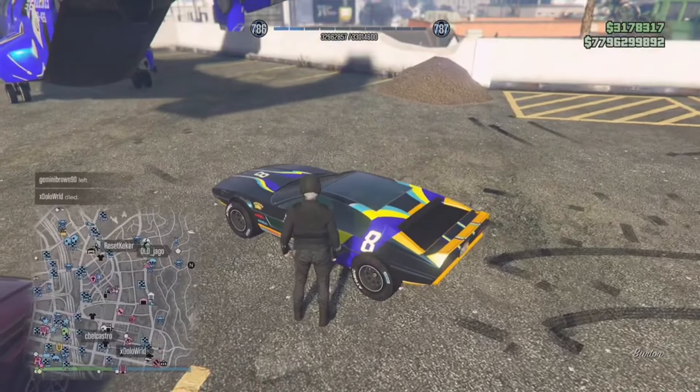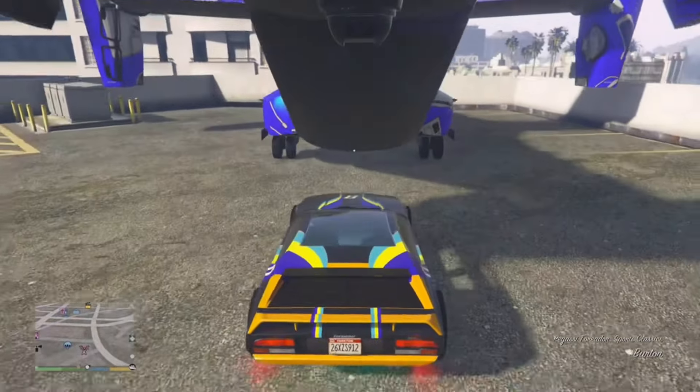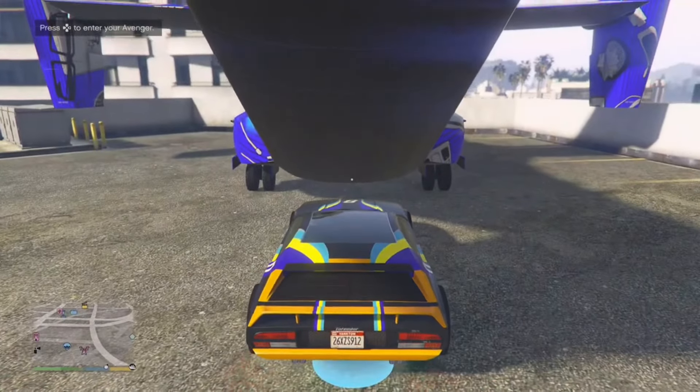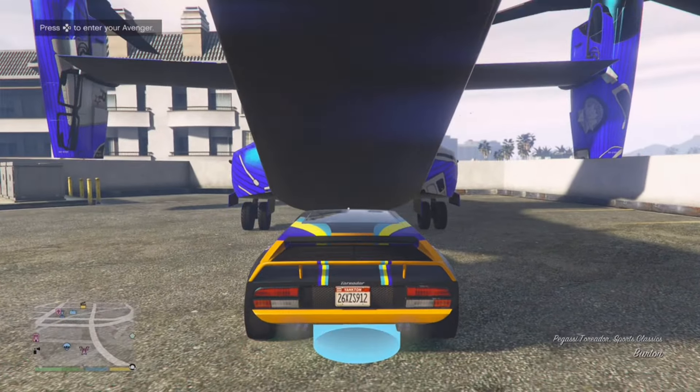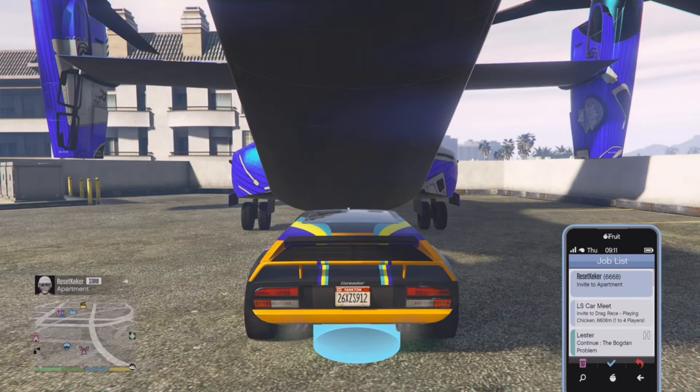What you guys are gonna need to do is get into the car of your choice and put it as close as possible to the Avenger door. Once you see that alert to enter the Avenger, tell your friend to invite you to the apartment. Once you accept the apartment invite, accept the alert and then spam right on your d-pad as fast as you can.